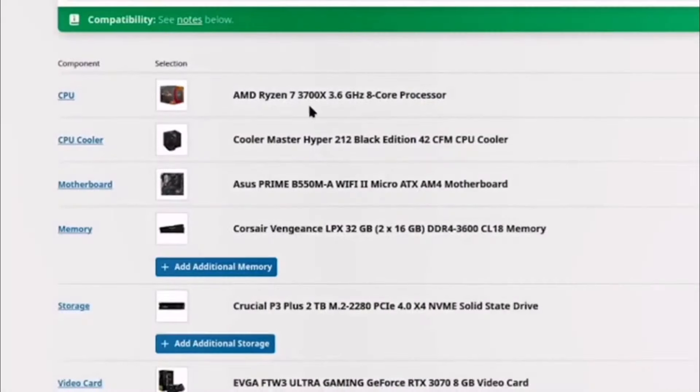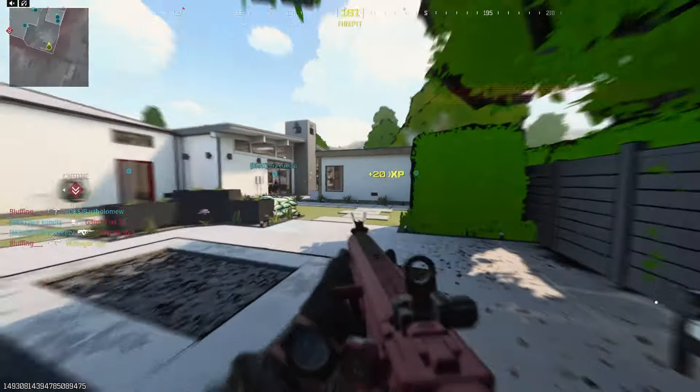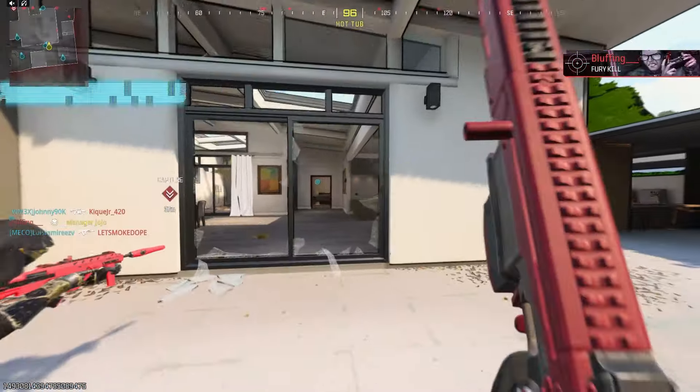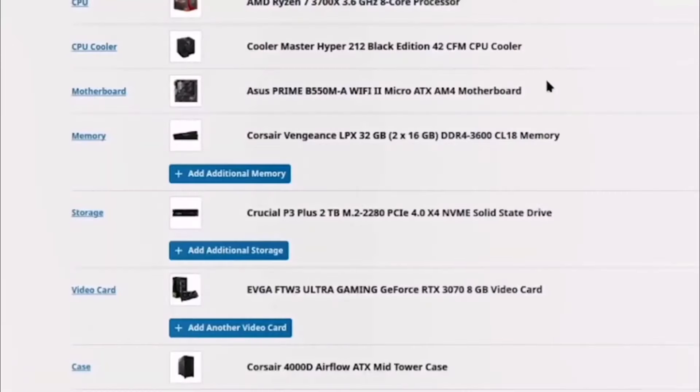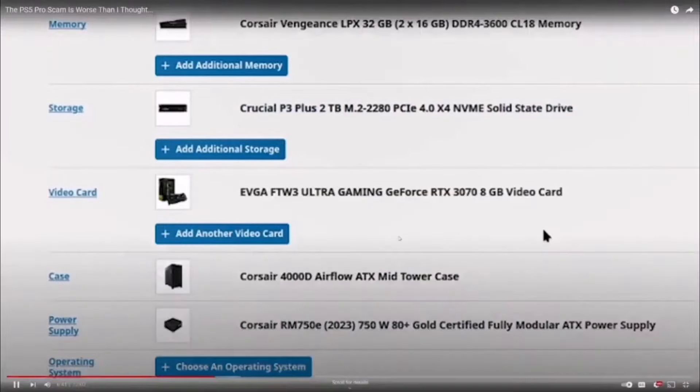Going back to PC Part Picker — since they never upgraded the CPU, Mudahar threw in a Ryzen 7 3700X, which is pretty much the equivalent of what you'd expect with the base PS5 and the PS5 Pro. He gave it 32 gigabytes of memory versus 16, because with PC gaming you probably want to be a bit higher than consoles. For storage, he matched what the PS5 offers with 2 terabytes for $117. When it came to the video card — that's not the same quality of SSD, but a PS5-compatible 2 terabyte SSD to the same spec is closer to $160.